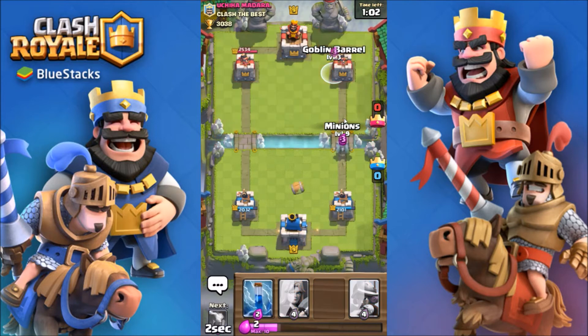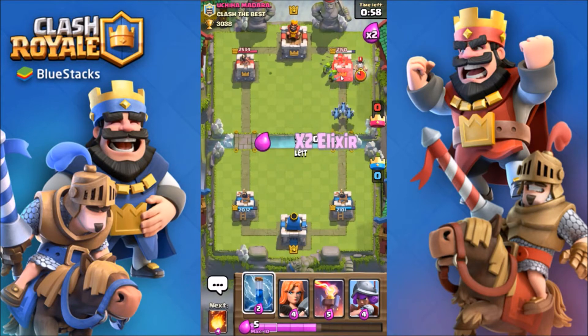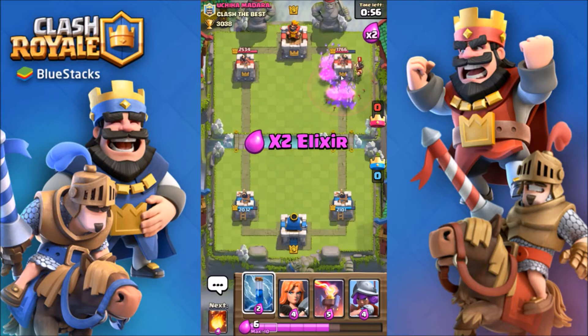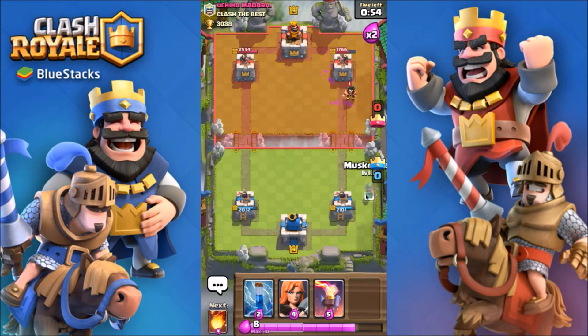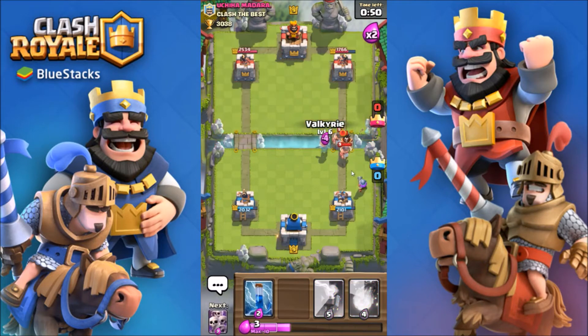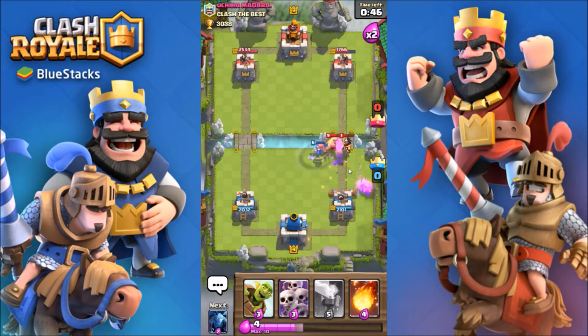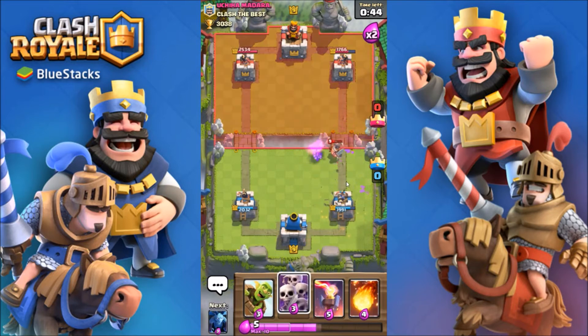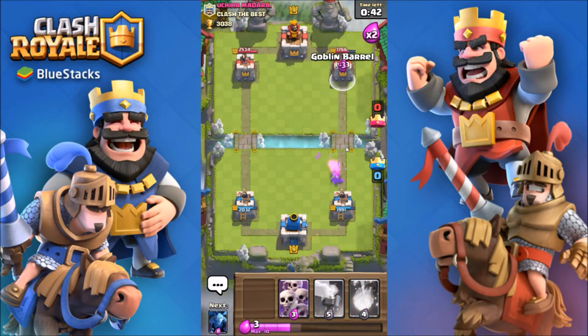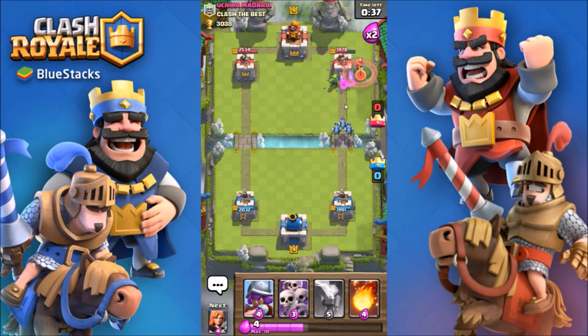Let's just do a quick push — have the zap ready. He's gonna arrow again — oh no, he did arrow. Zap — missed one of them, that's okay. We got some more damage! We're getting damage — we can actually win this.